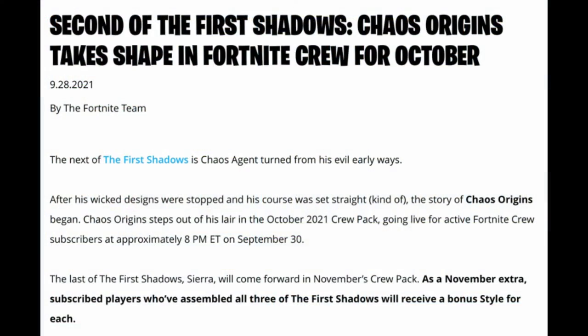Second of the First Shadows — Chaos Origin's take shape in Fortnite Crew for October. The next of the First Shadows is Chaos Agent, turned from his evil early ways after his wicked designs were stopped and his course was set straight. The story of Chaos Origin began — Chaos Origin steps out of his lair in the October 2021 Crew Pack.